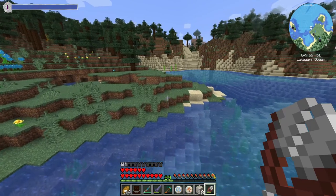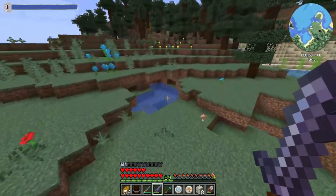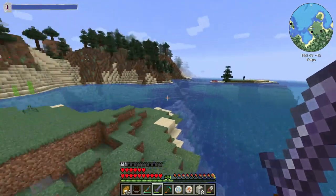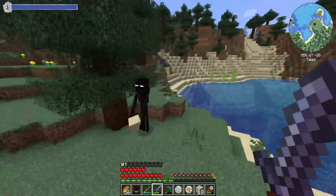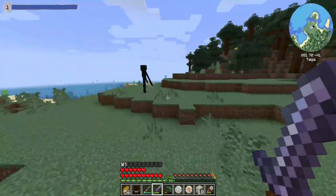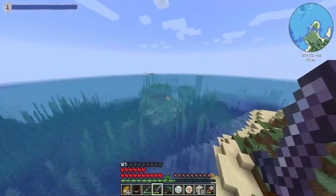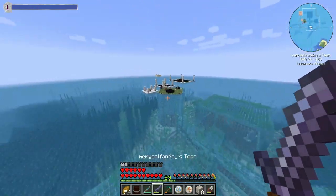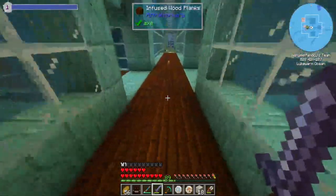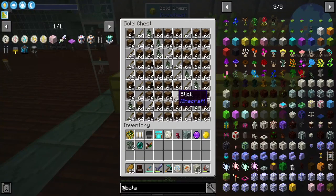I don't know if it's just a thing in the Direwolf 20 pack, because Dire being Dire and the whole thing about Endermen, but I've noticed flying around the world there are Endermen carrying stuff everywhere. I don't know if it's a setting just in this pack but I've noticed it big time flying between bases. One other thing while I'm thinking about it — Botany Pots are kind of like the new Bonsai Pots we had before. One thing I noticed: no leaves — it doesn't do leaves, so I had to go get leaves.